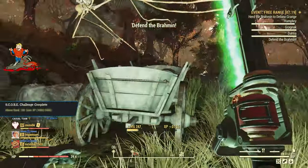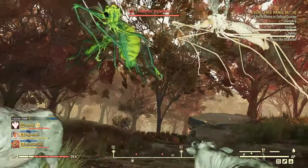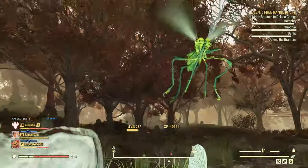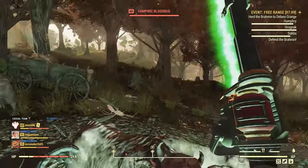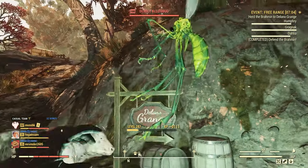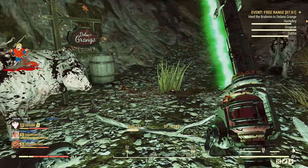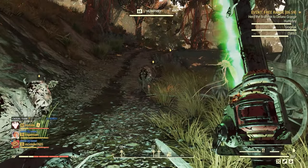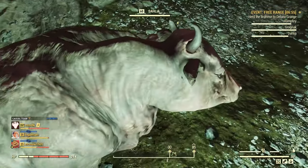Here comes the next wave — blood bugs. These things are hard to hit as a melee user. Sometimes it pays to use VATS for these even if you don't normally use VATS. Our cows took more damage from the blood bugs than they did from the wolves. Let's heal them up now that we have friendly fire on.